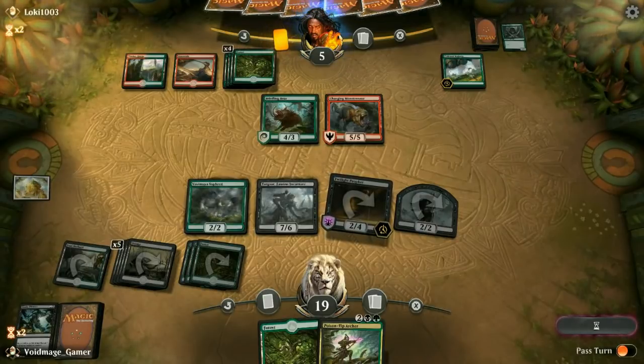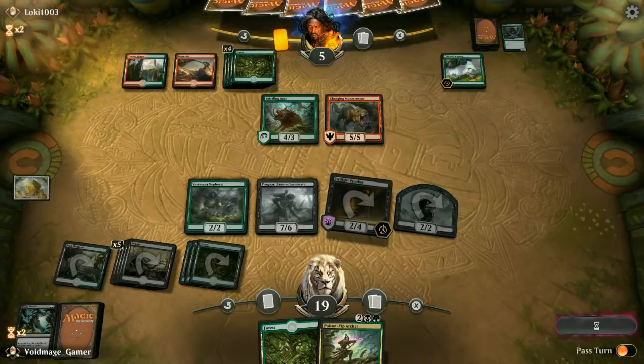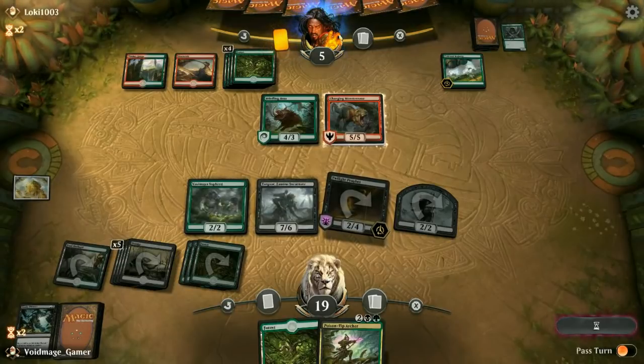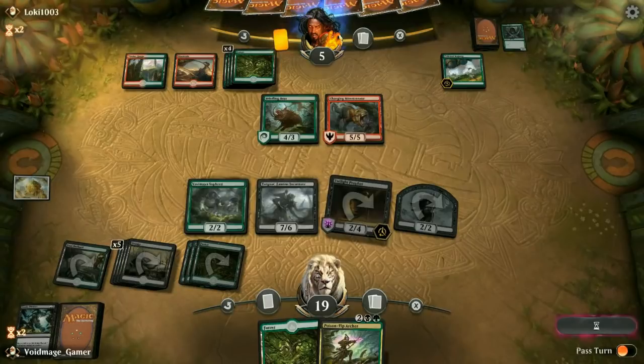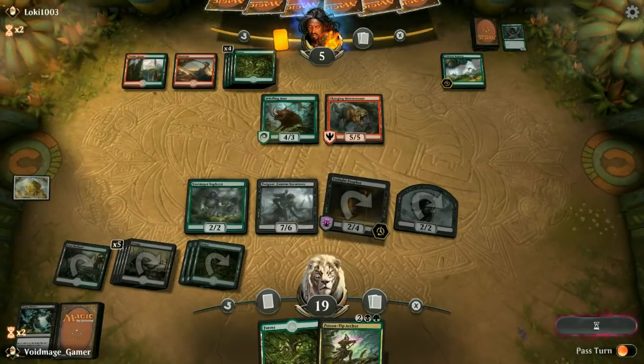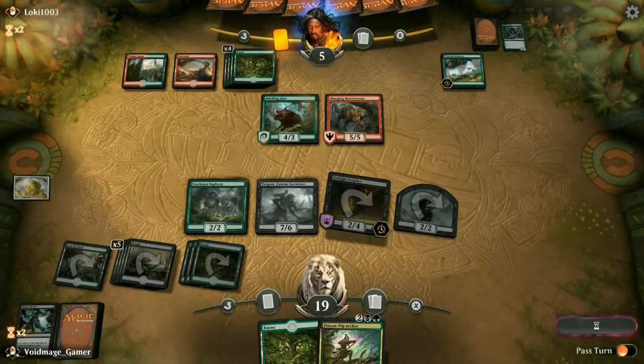What are they going to do now? I've got plenty of pressure here. Once I get the Poison Tip Archer out, I can just swing all out and I don't think there's too much they can do. I do apologize — these games aren't going to be super competitive, because that's just what Magic Arena is right now. If you're in bronze tier — I think I'm bronze tier 3 — I don't play too much of this game, so don't fault me for being too low on the totem pole.